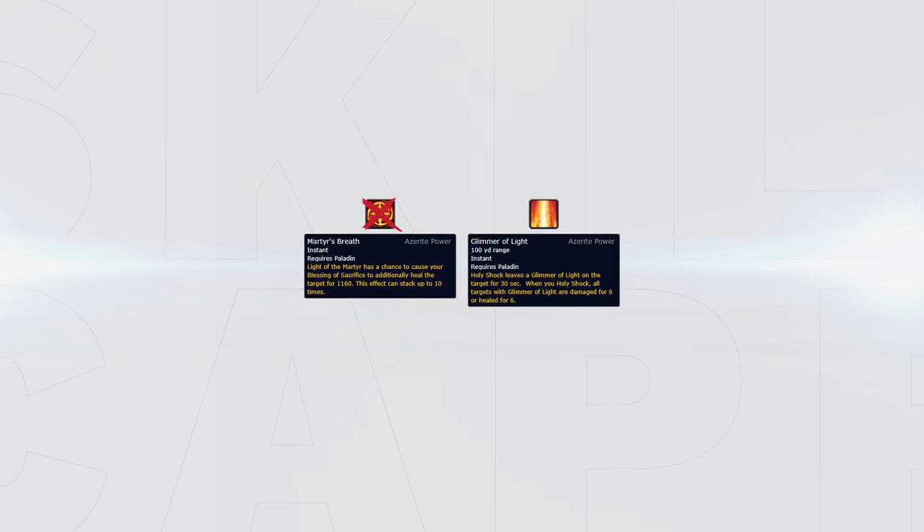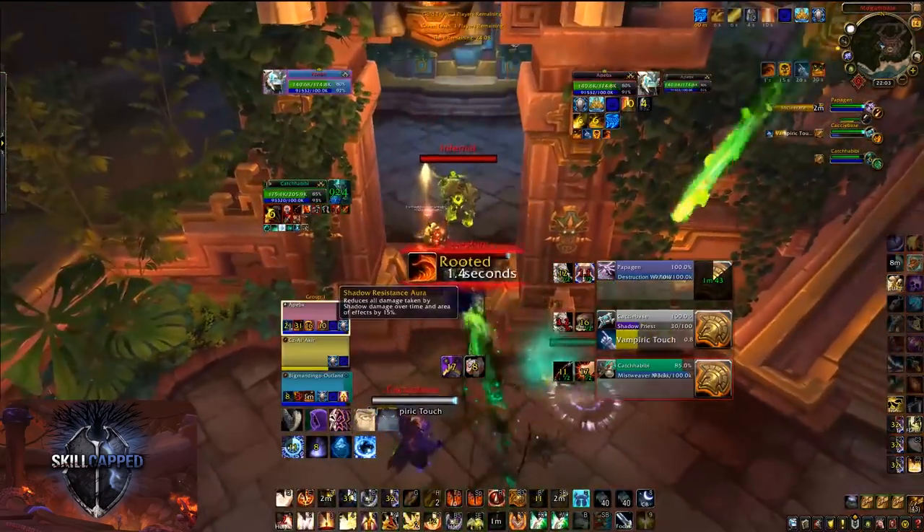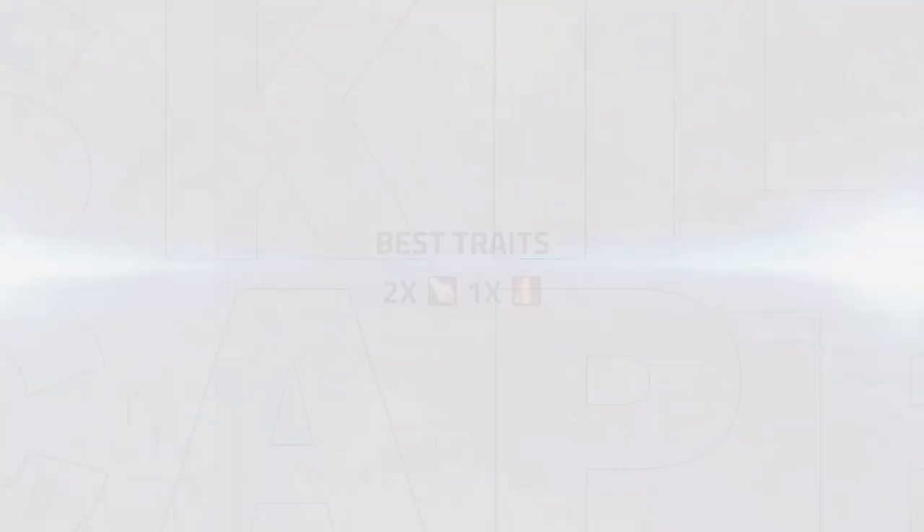The Azerite trait Martyr's Breath has been replaced with an Azerite trait called Glimmer of Light. Glimmer of Light leaves a buff or debuff on the target after using Holy Shock. Once Holy Shock is used again, all targets with Glimmer of Light active take damage or healing from the effect. Currently, the best traits to run are two Radiant Incandescents with one Glimmer of Light to get the maximum healing or damage out of your Holy Shock.